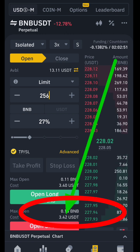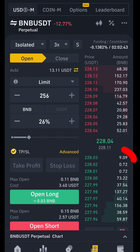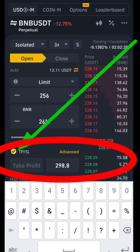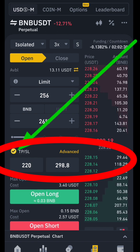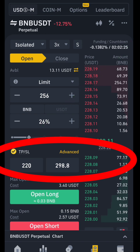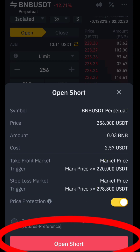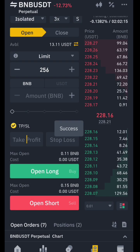We enter 256 and use the first portion of the $10. If you divide $10 by 3, that's about $3.33 per entry. We enter our stop loss and take profit, then click Open Short. You confirm the trade and click Open Short — Entry 1 is now set.